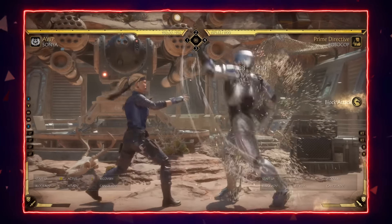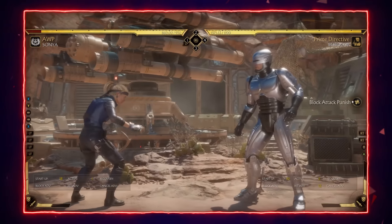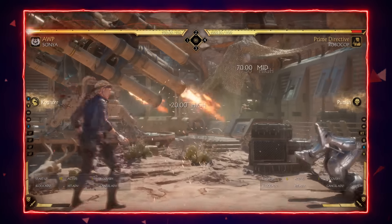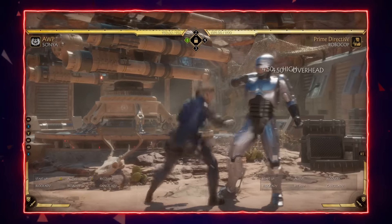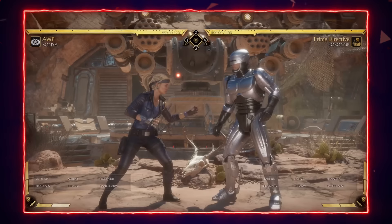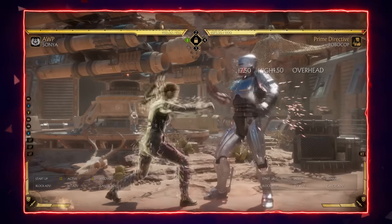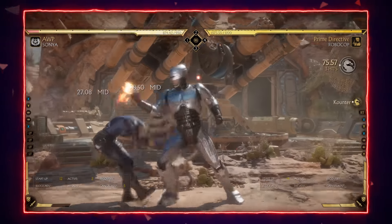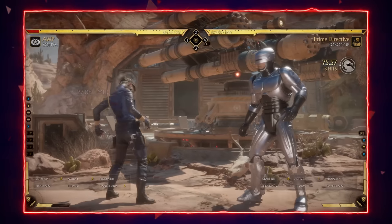One final tactic Sonya players commonly use is ending their strings in amplified energy rings. This creates decent pushback and puts Sonya in a good position — not too far, not too close. There are a couple of ways to stop Sonya getting the energy rings, but if you mess them up you might get crushing blowed, so if you have low health make sure you're on point with these punishes.